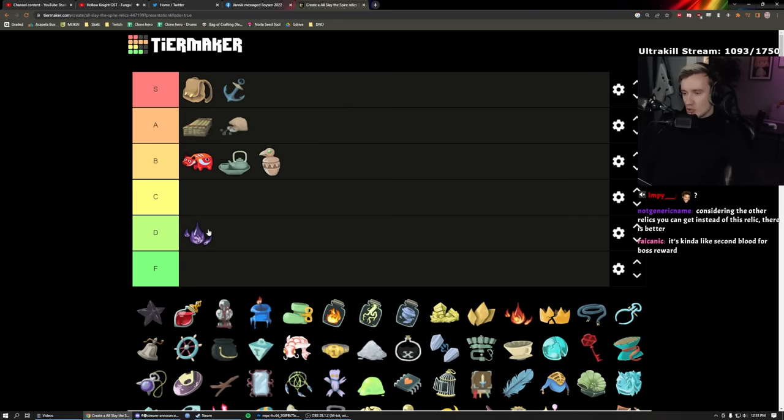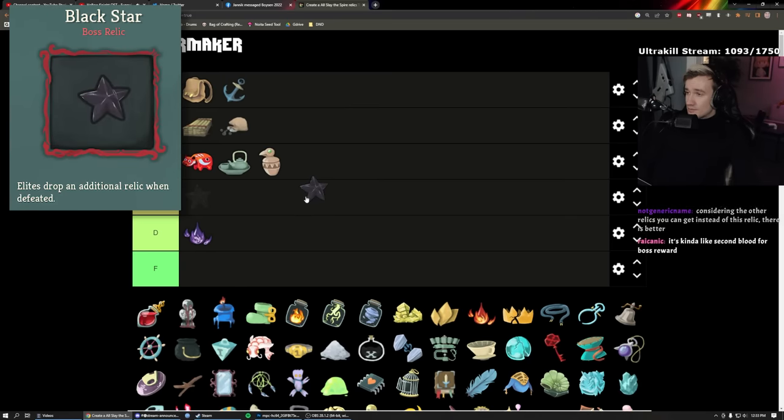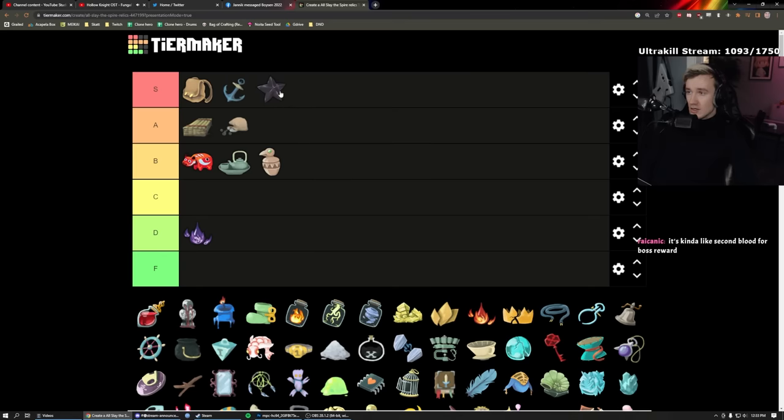Black Star: if you get it at your Act One boss swap it's S. In Act Two it's A. At the end of Act Two maybe C or B. It depends so much on when you get it. If you boss-open immediately and draw nice damage cards in Act One, it's giga-S. I'll put it in the middle — A overall.